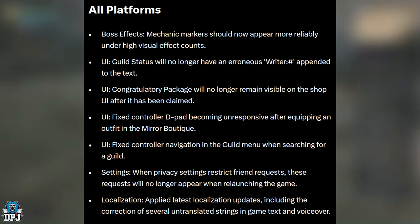Bug fixes: mechanic markers should now appear more reliably under high visual effect counts. UI fix: guild status will no longer have an erroneous writer hashtag appended to the text. UI fix: congratulatory package will no longer remain visible on screen after it has been claimed. Controller D-pad becoming unresponsive after equipping an outfit in the Mirror Boutique has also been fixed.